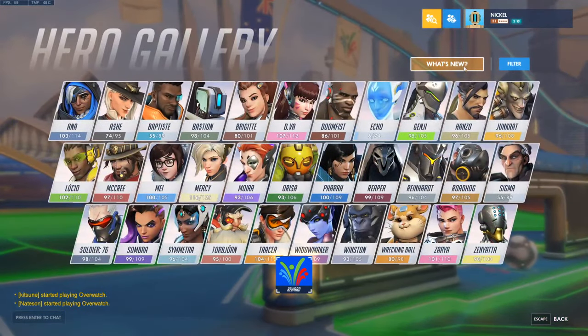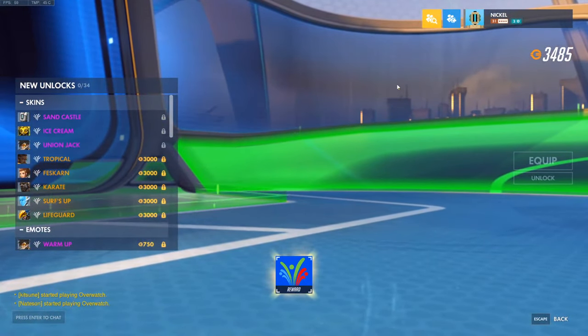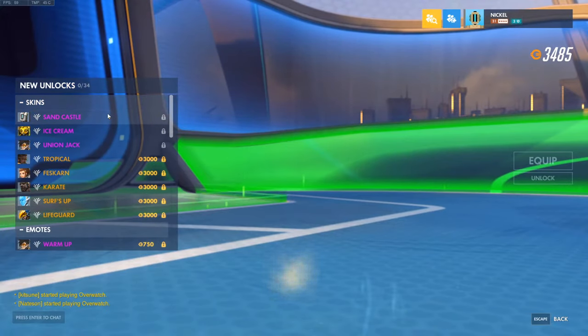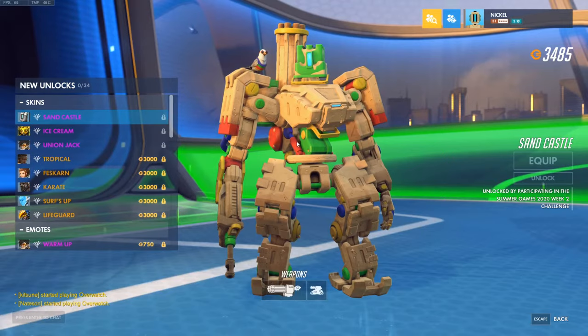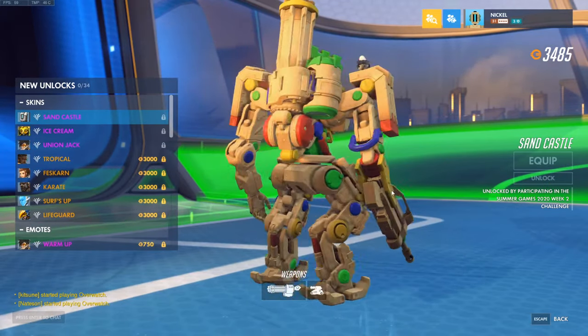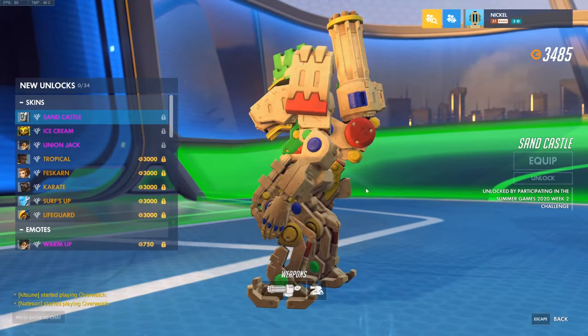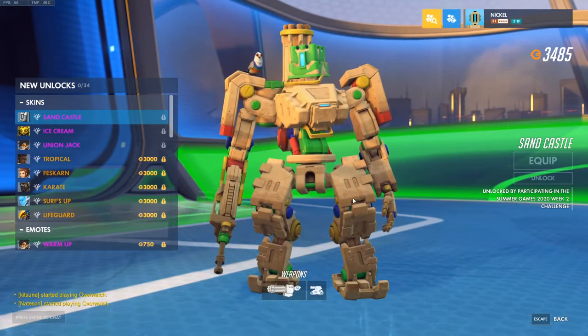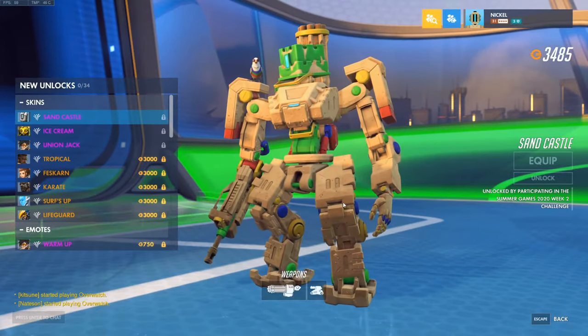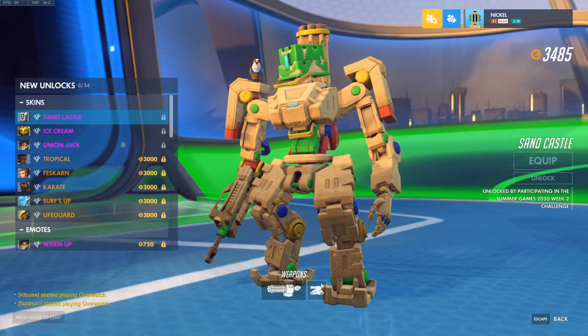A Karate Doomfist skin. Let's check out what is new first and foremost. We have Bastion — a Bastion skin called Sandcastle. Look at this thing. It's supposed to be like he's made out of sand. I get it. That's very cool. We got Bastion Sandcastle. The Ganymede has little sunglasses on with a tank top. I like it.